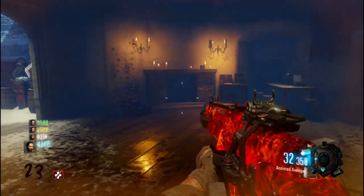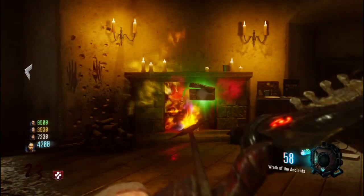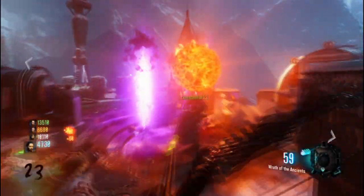If you have done this correctly you will see purple smoke appear from the fireplace. Once that smoke appears you will need to go up to the smoke and hold Square to grab your arrow.